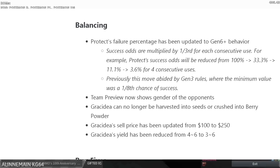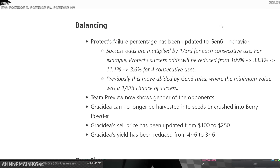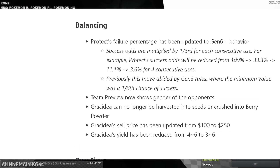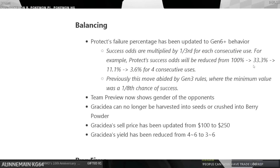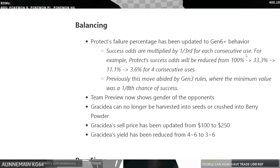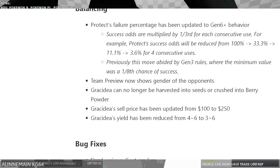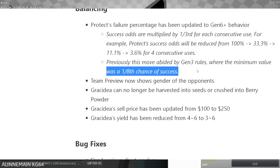Protect is being changed. Success odds are multiplied by one third for each consecutive use — for example, protect's success will be reduced from 100% to 33% to 11%. This is a nerf — a huge nerf. Previously the minimum value was one eighth of success. Previously it went from like 100% to 50% then down.